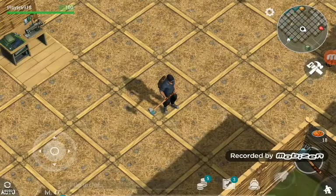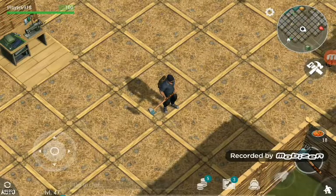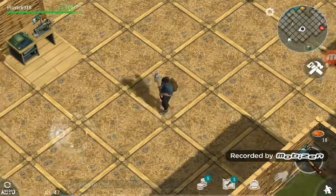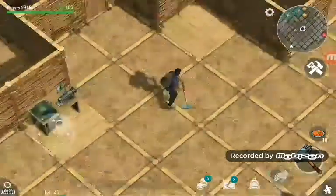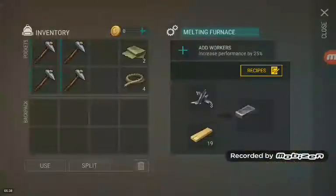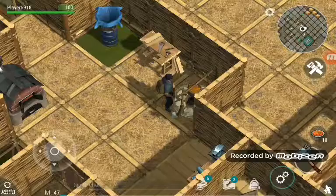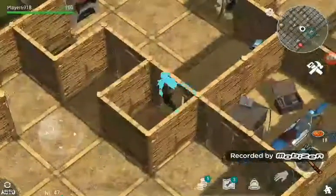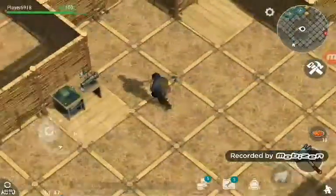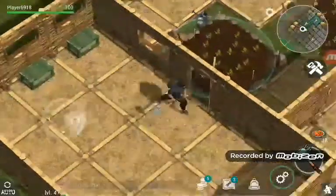Hey guys, we're back with some Last Day on Earth. In one of my videos I said there's an update, so I'll be showcasing that today — it came out like five hours ago or more. But first, let's collect all our metals. You're probably wondering why I have all the hatchets in my inventory — because of one of the updates, they actually made it so that you can raid the AI bases, those houses that are usually next to you. You can now raid them by breaking the walls, and I will show you that.